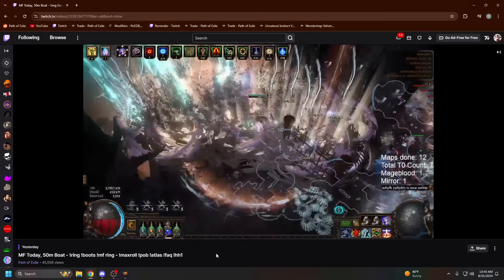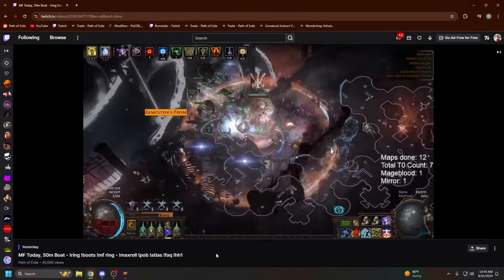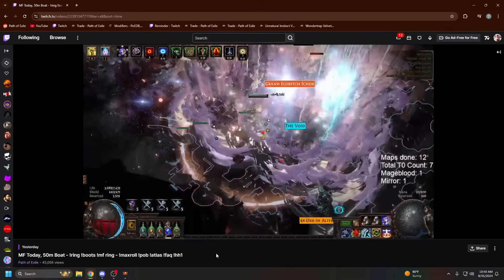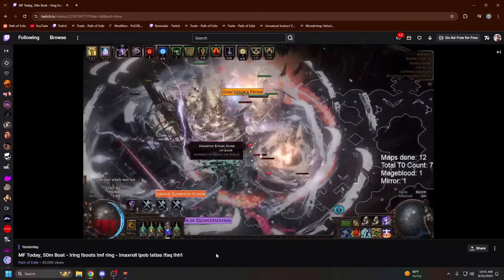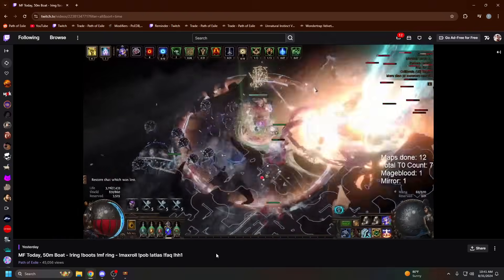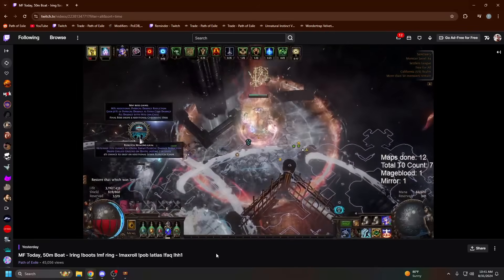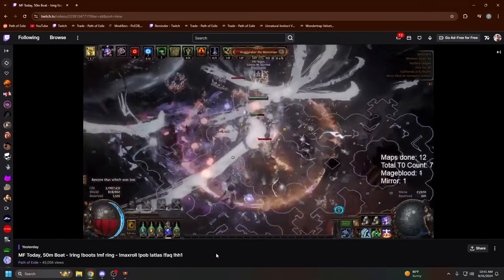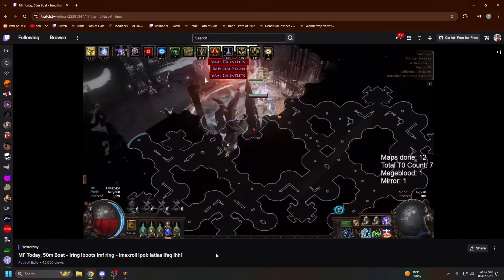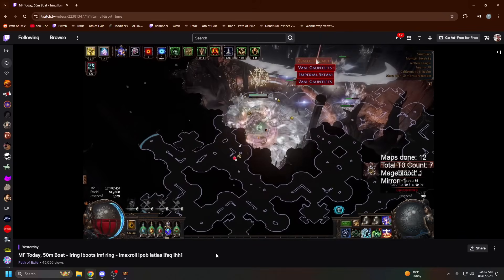You're getting like one tier zero every two to three maps, which means roughly one mage blood anywhere from like 35 to 45 maps. It really depends on how geared your character is, how much rarity you have, and how fast you kill stuff. The div per hour is probably around 20 to 25 an hour because mage blood isn't that much and every other unique is pretty much worthless.